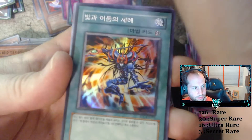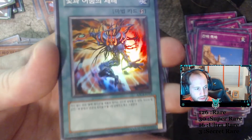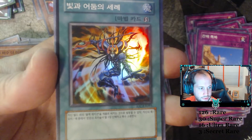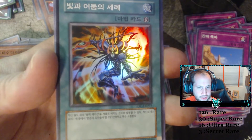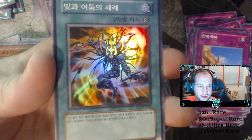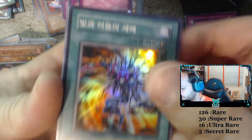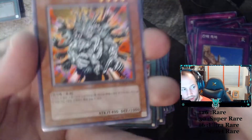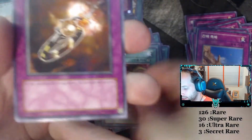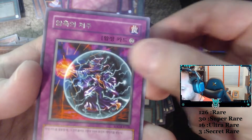Ooh — this is one of the hollows. It goes with the Magician of Black Chaos. This is Dedication Through the Light and Darkness. The artwork is super sick. Manju Thousand Hands. Self-Destruct Ring. And Crusale.